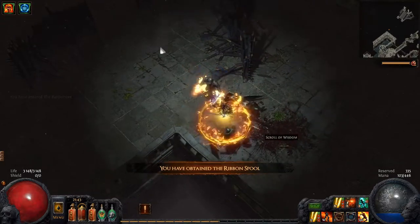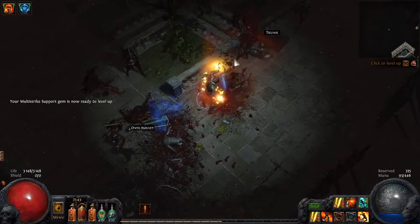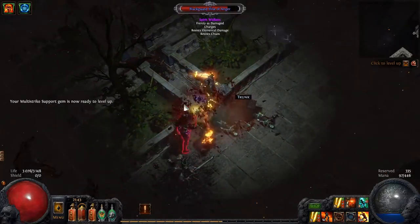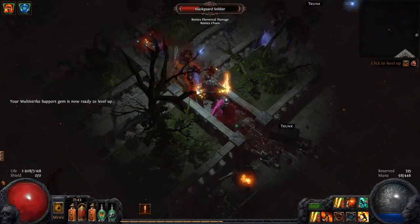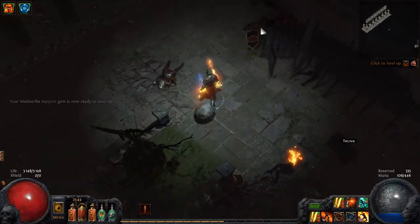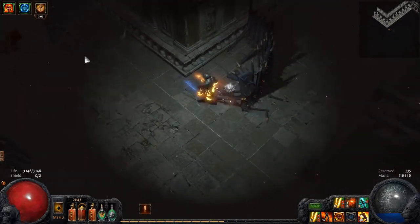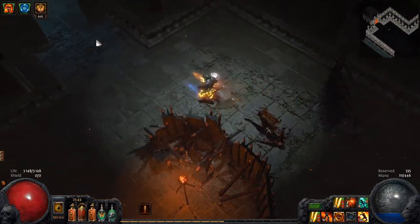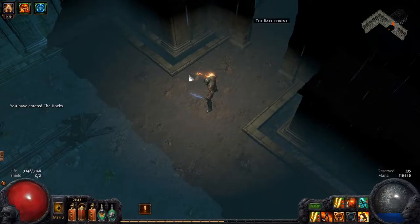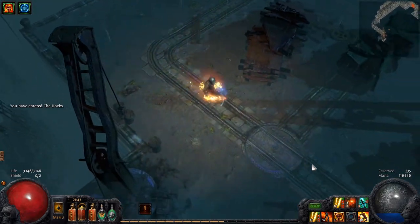This character is starting to get powerful now. By the way, one of the comments asked me that I didn't do a self-find character and that is actually correct. I said I'm gonna use things I only find on this character, but I never said I'm not gonna trade. I'm gonna use currency for trading that I find on this character. That's what I mean with that. Just to clarify — but you're correct, I didn't do self-find, but I said I'm gonna use items found on this character. I never said I'm not gonna trade. But anyway, I thank him for the comment.